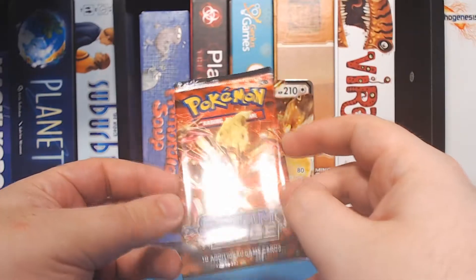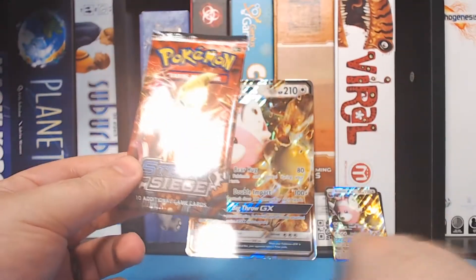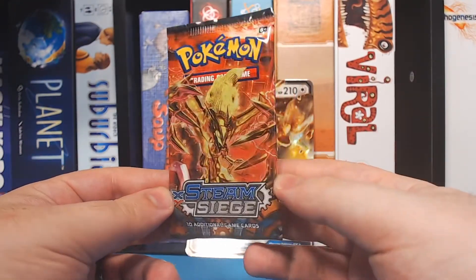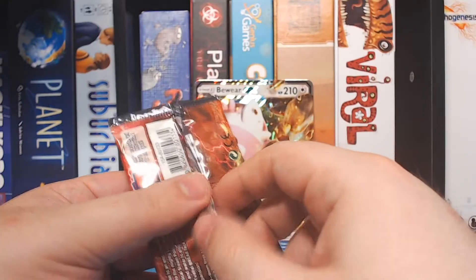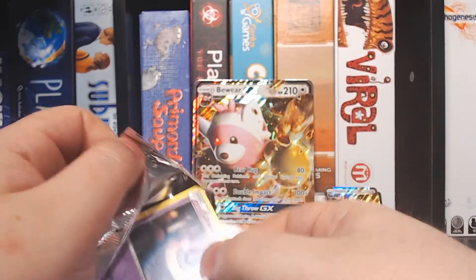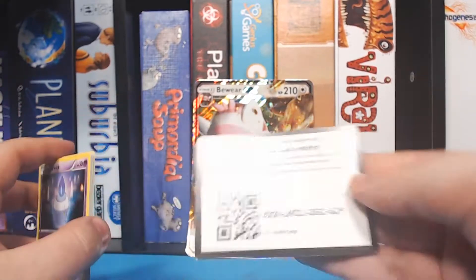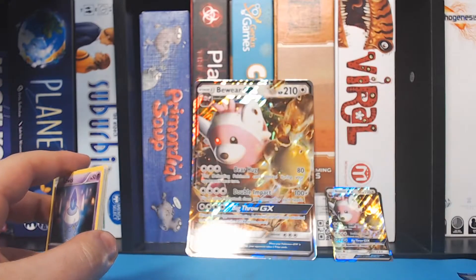I think a bird just hit our window. Oh. Anyway, let's open up Steam Siege, which I think is the oldest of the packs. Alright, let's get her open. We're going to start with a Litwick on top. Open it up — starting off with the Triple X. Always a good way to start.